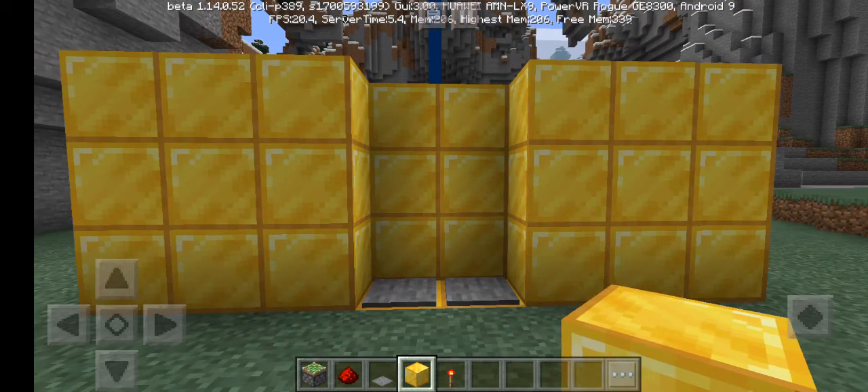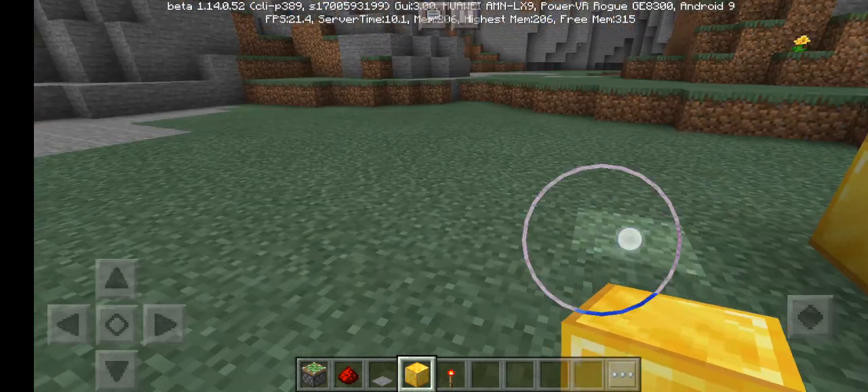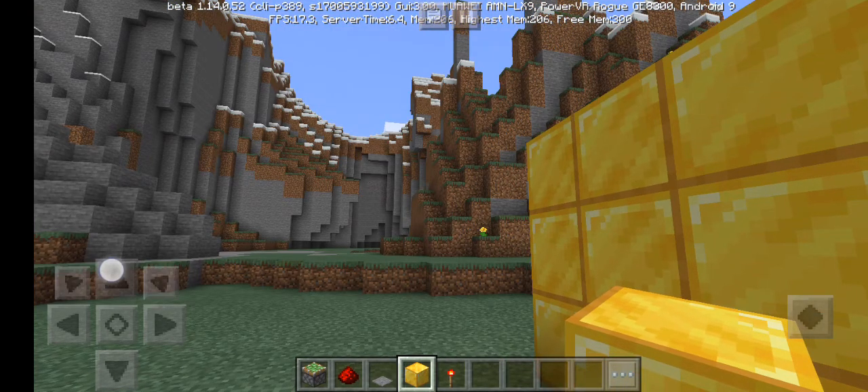Hey guys, today I'm going to show you how to make a sliding gate. This is my first video, so please subscribe. As you can see, if I walk onto the stone pressure plate, it will open. So let's get started!